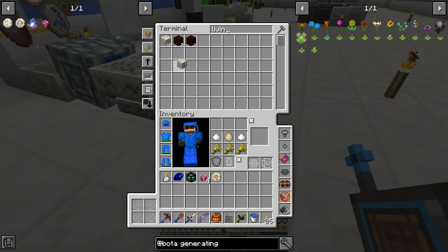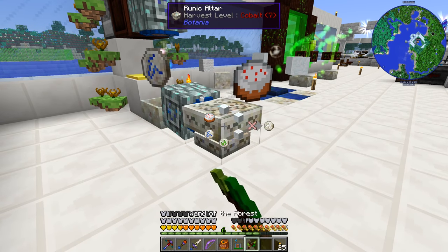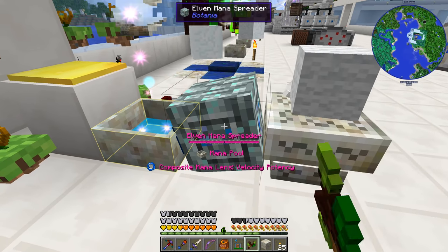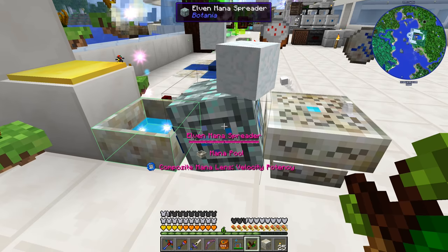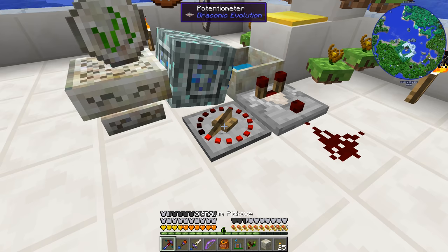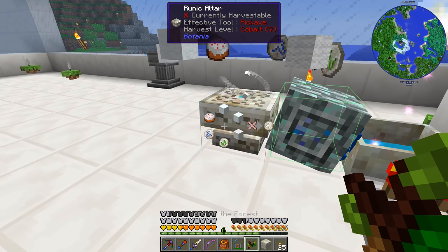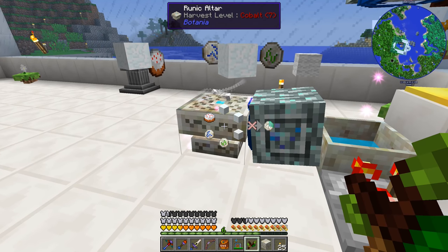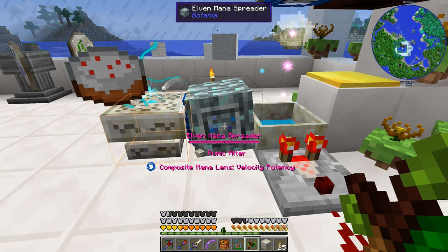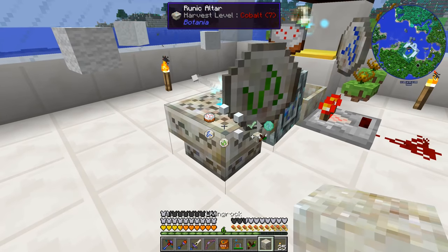Let's do living rock — put that on and do a right click. No, something is in fact broken. This mana spreader is not working. Is it because it has a redstone signal? It might be because it has a redstone signal. So that's the problem. This potentiometer here is breaking our mana spreader — that's a problem. We're probably going to be getting rid of this soon anyway, so let's move on.